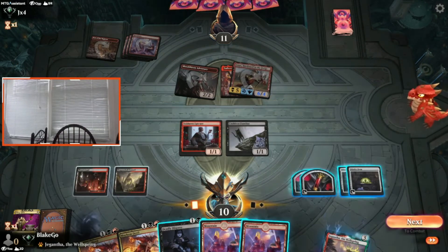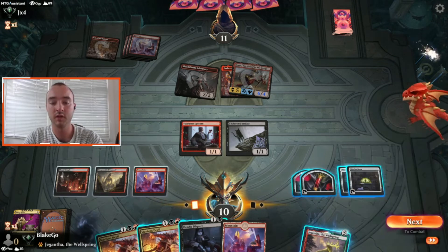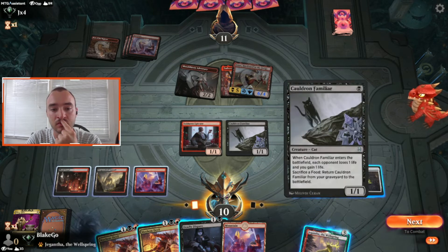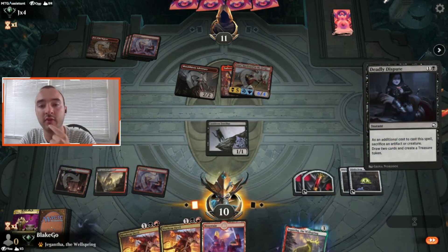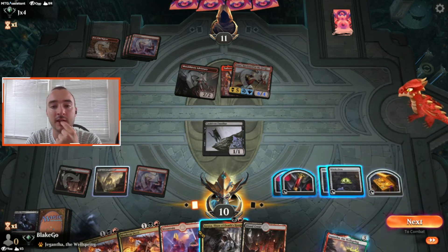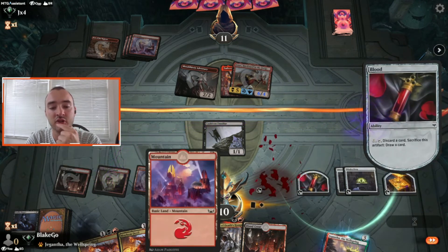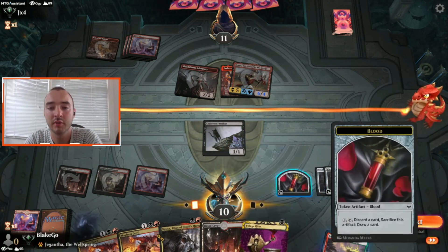The joy of playing on a laptop — maybe one of these days I'll make it big and have an actual computer. Twelve damage coming at me. We can gain two. I think we just start digging for an answer — if we draw a Fatal Push we can get out. Is there any way out of this? I guess we just dig for a Fatal Push. Village Rites. Still not going to be enough. I think they got us. Good game, let's get one more.